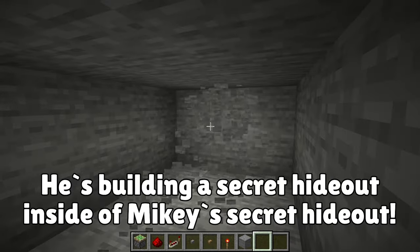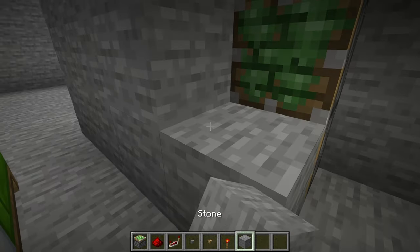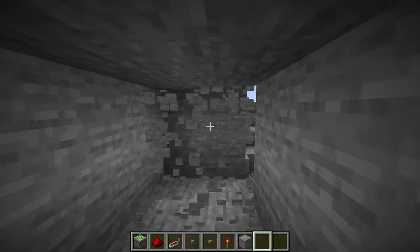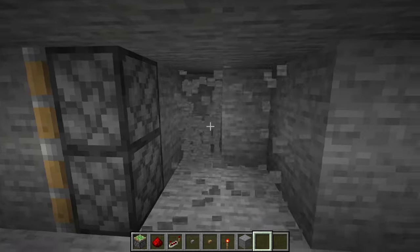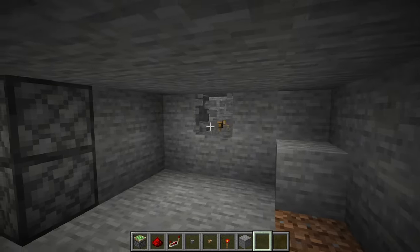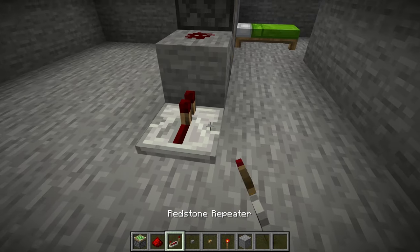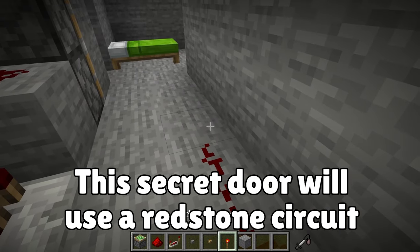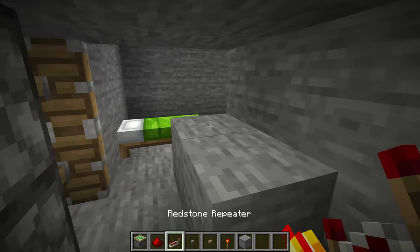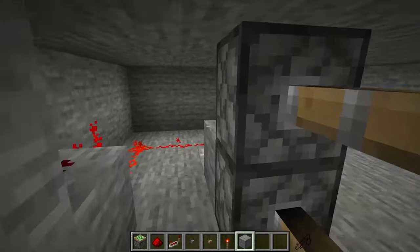This secret room is going to be the best secret room ever. Unfortunately, I don't know when Mikey will come home, so I better pick up the pace. And this area right here — this should work. Uh-oh, I broke through to the outside. I need to set it up exactly like this. There we go. And a button here. Yes! I'm off to a good start.